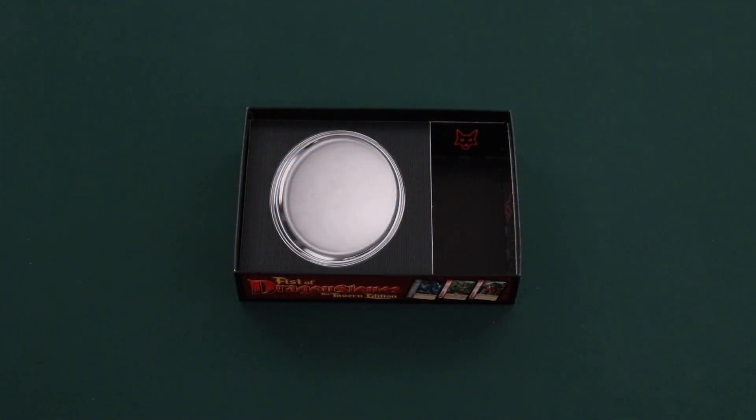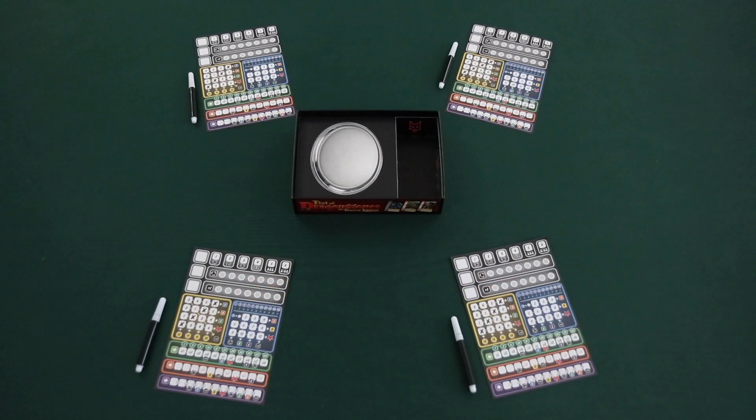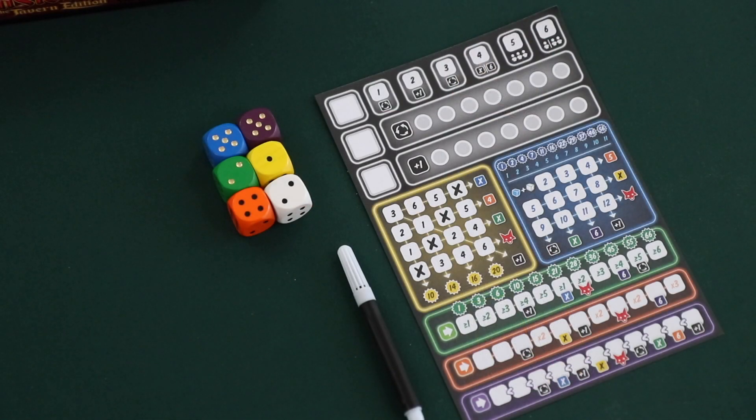To begin setup, start by placing the bottom of the box showing the silver platter in the middle of the play area. Next, give each player a score sheet and a felt-tipped pen, and finally, randomly determine a start player who will receive all six dice.